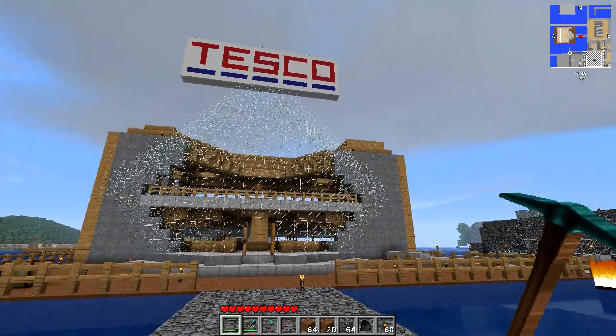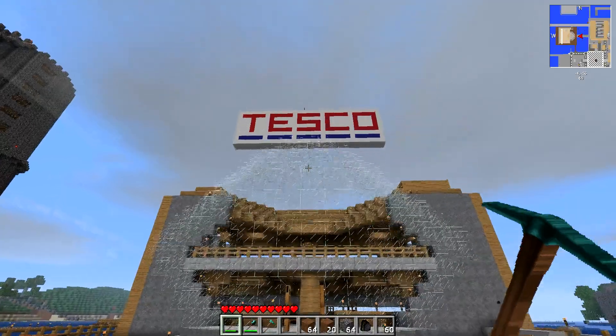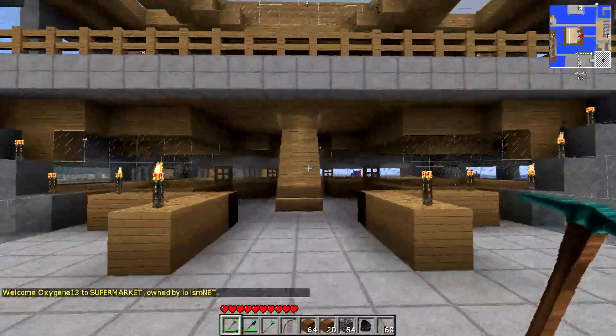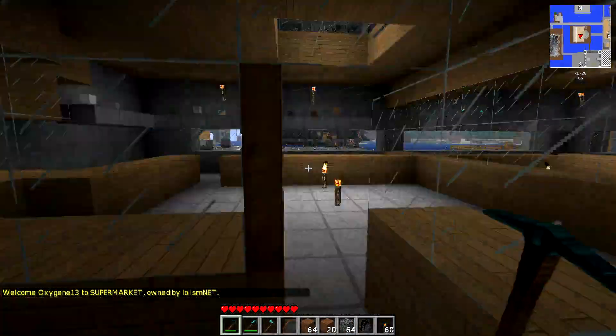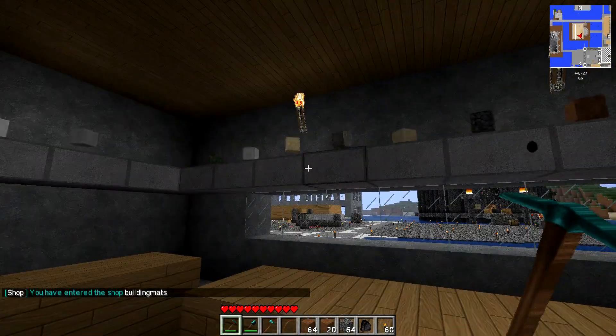It's been a while, so I thought I'd do another tutorial. This one is for the shops add-on, now that we've got a freshly opened Tesco store on the server. I thought I'd demonstrate how to use it. It's all command based, unlike some other shops, but we have nice display tiles to make up for it.